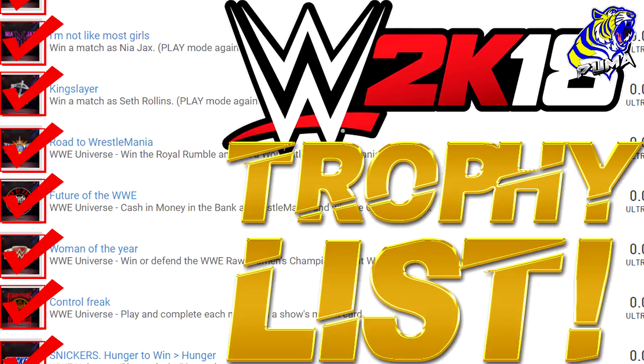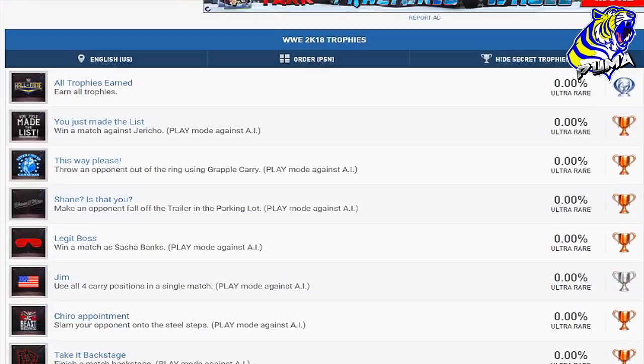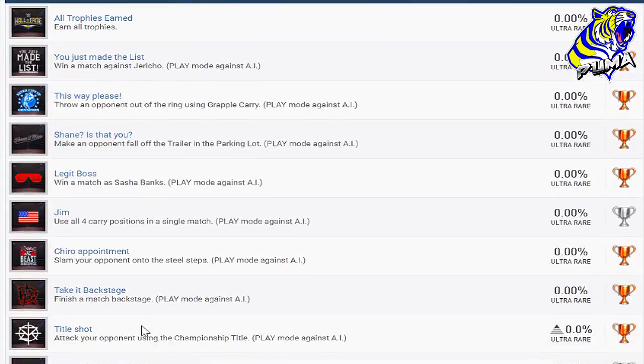It says there are 52 trophies, and looking through them the majority are going to be fairly simple to do. Earn all trophies — that's earning all trophies, of course. Win a match against Chris Jericho — simple. Throw an opponent out of the ring using the grapple. Make an opponent fall off the trailer in the parking lot. Win a match as Sasha Banks. Use all four carry positions in a match. Slam your opponent onto the steel steps. Finish a match backstage. Attack your opponent using the championship title.